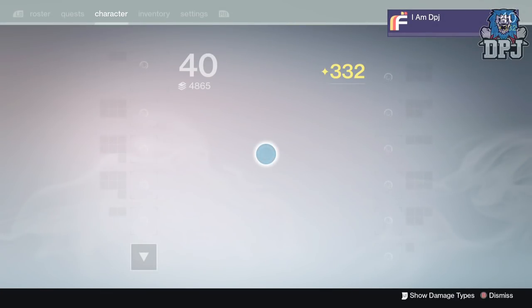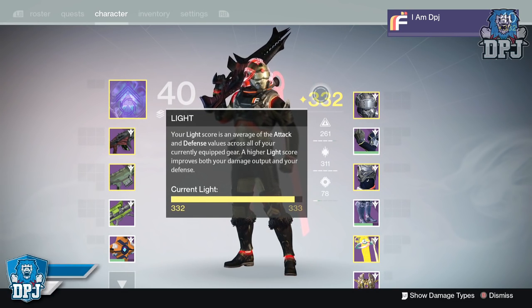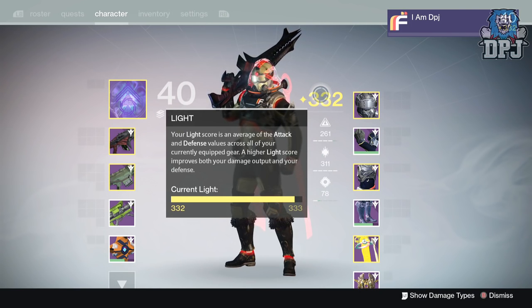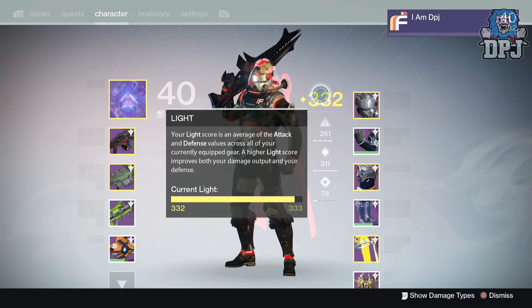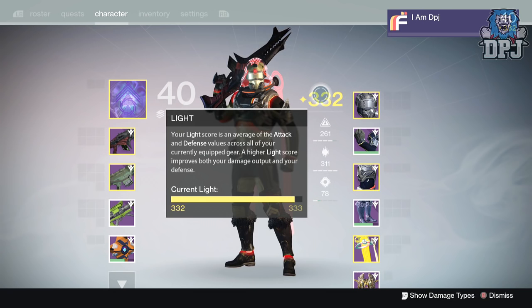As you can see my hunter is a 332. I did everything last week — the raid, nightfalls, Prison of Elders, challenge of the elders, crucible weekly bounty quest, absolutely everything — and still I'm only a 332. I'm not infusing my other characters' gear into my hunter, which is probably why I'm not higher. But 332 after two weeks is good for me. I don't want to rush it because once you hit 335, there's nothing else to do.